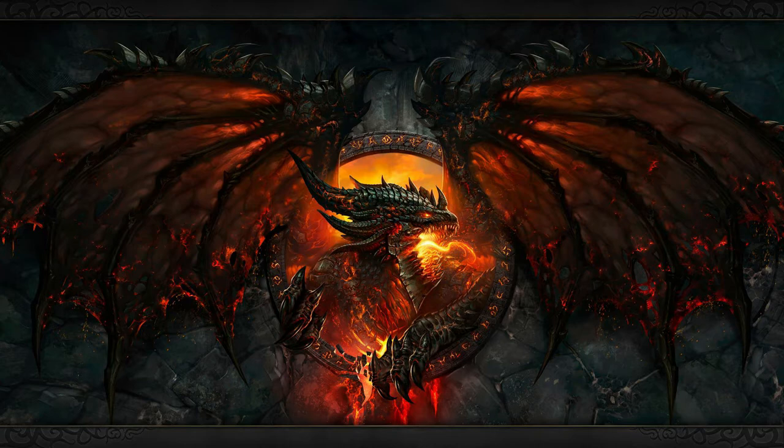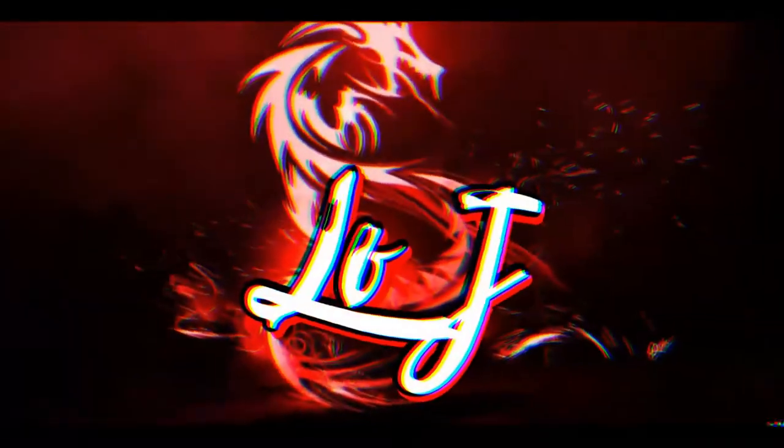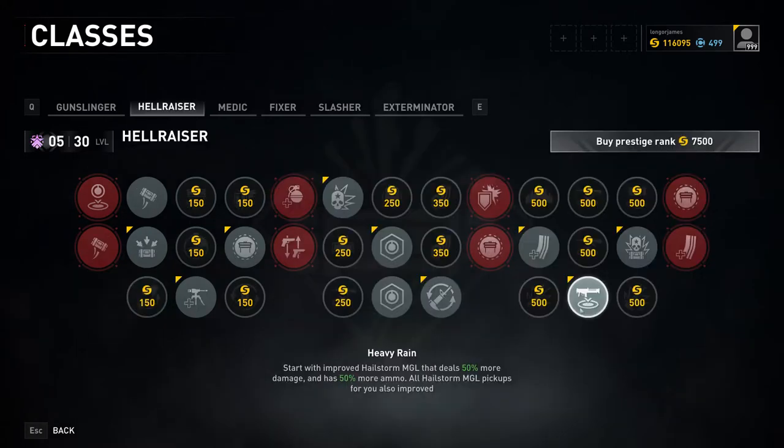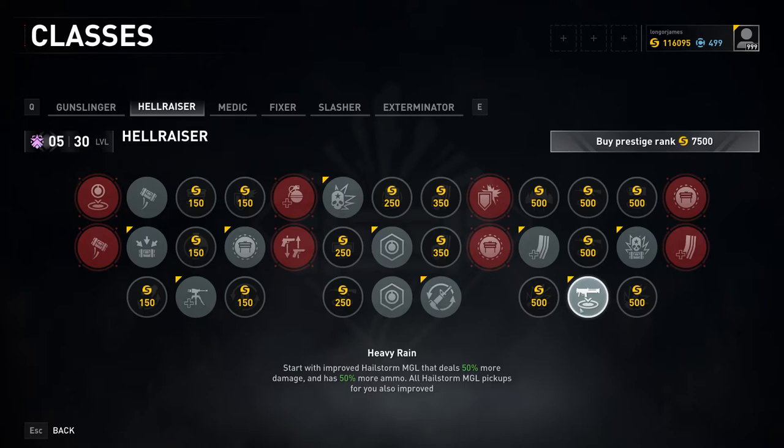Now that you know what you're in for, let's get into it! The best team composition for Descent is a masking Stim Medic, a MGL or Heavy Weapon Focused Hellraiser, a Slasher, and a Masking Grenade Fixer. I'll show you where each class shines in the playthrough.